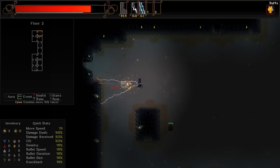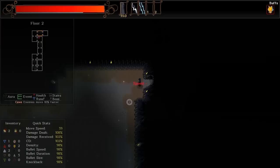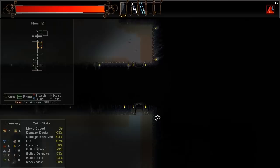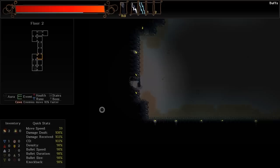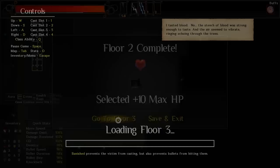There's actually quite a big floor here. Down to floor 3 — floor 3 is the boss floor. On this floor we will encounter a boss, and I hope it's a boss I can actually kill. I'd like to show you what's beyond — it's just one run I decided I'd do to show you what the game's like, because I'm enjoying it a lot! The niggly bit with the level 3 spells and not being able to learn them very quickly is something I'm getting used to. I do have a few level 3 spells that aren't too bad. I'm going to pick plus 10 max hit points — I don't tend to pick hit points! The stench of blood was strong enough to taste, and the air seemed to vibrate, ringing echoes through the trees.